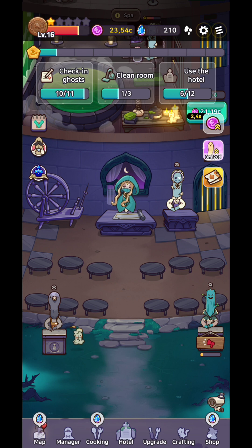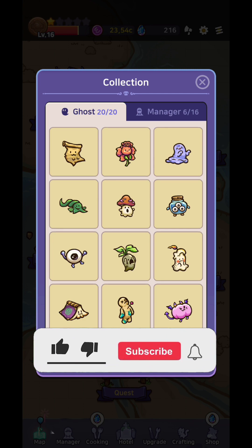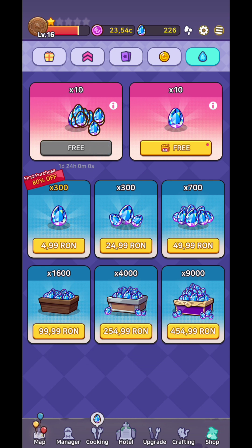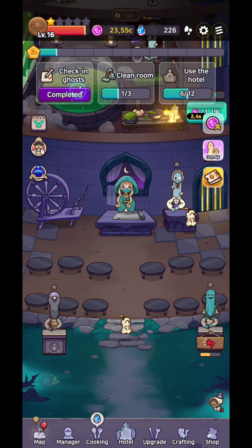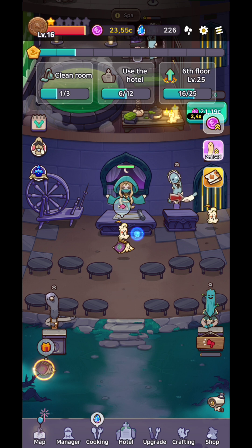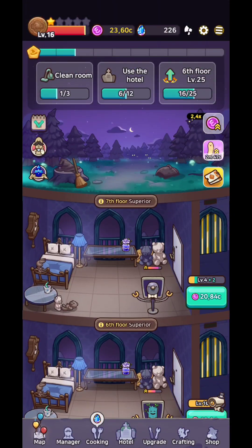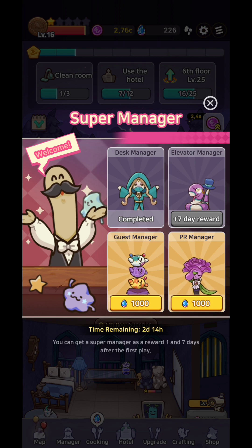Besides the map you have quests — complete them to earn gemstones. There's also a collection of ghosts and managers showing all collectible characters, plus a shop. Please watch ads for gems whenever ghost customers offer them, because you'll need a lot of gems to skip rooms as you unlock them.